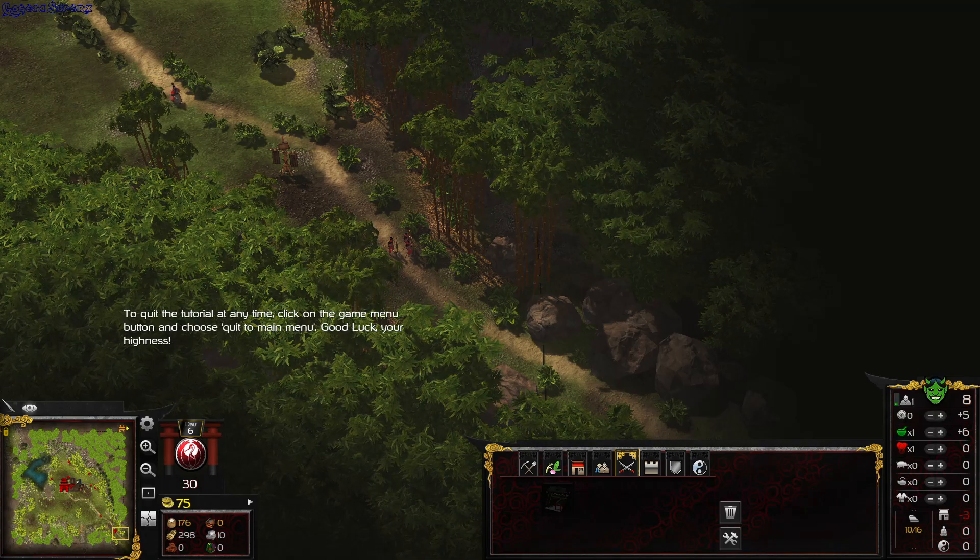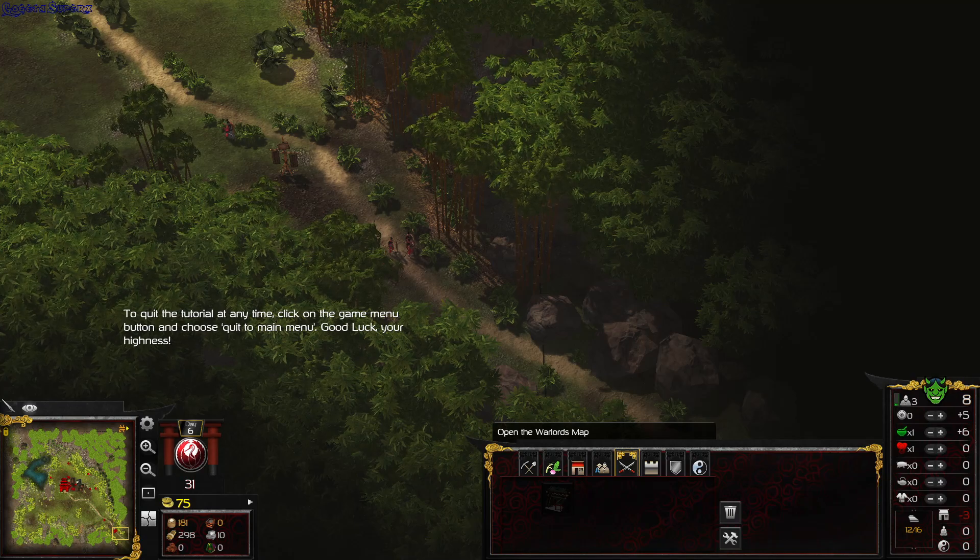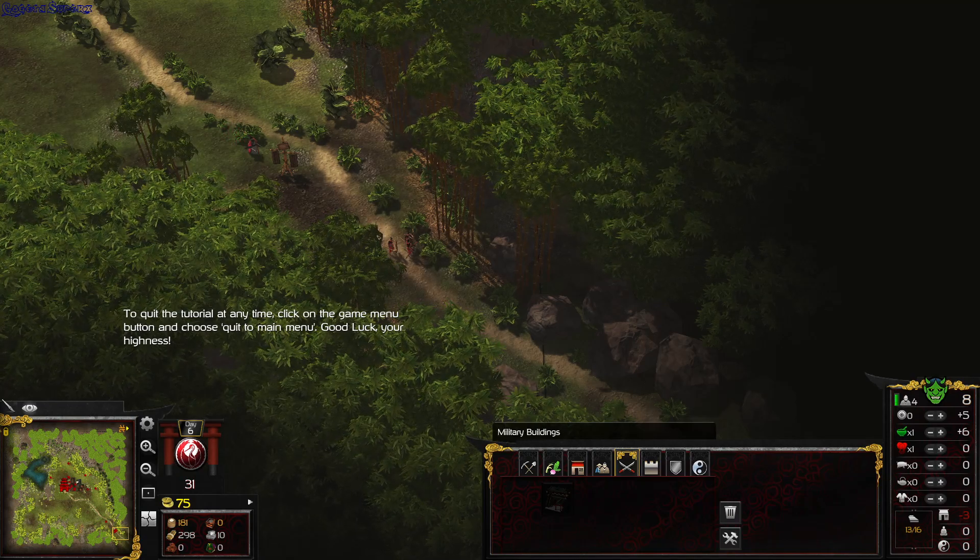Would you like to quit the tutorial at any time? Click on the game menu button and choose quit to main menu. Good luck, Your Highness.